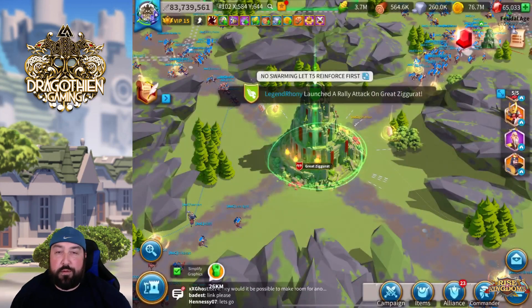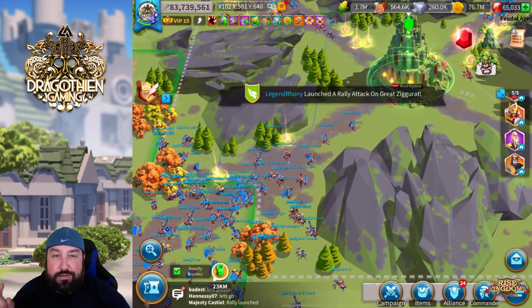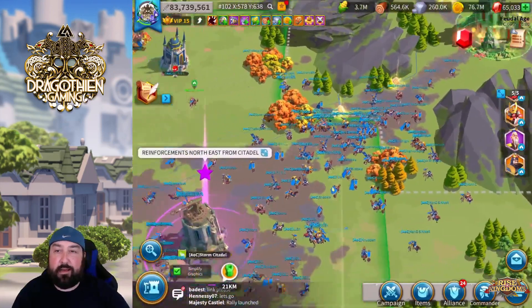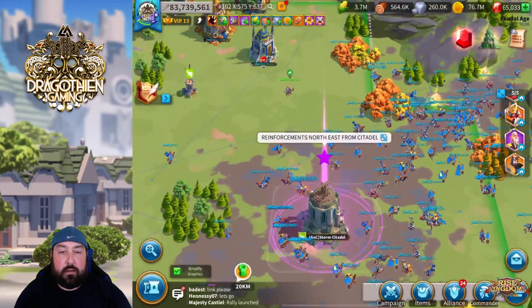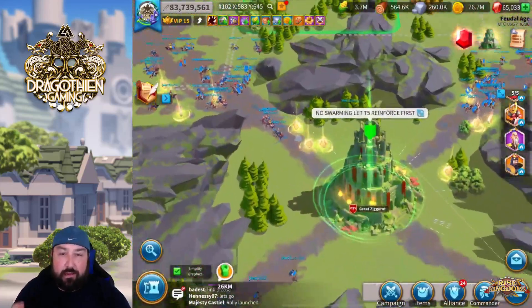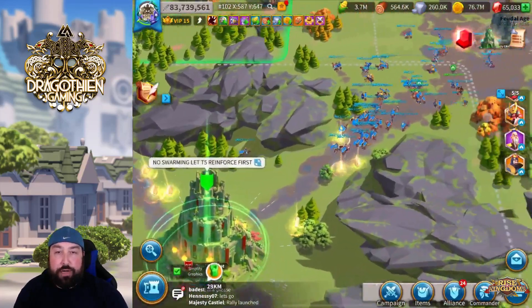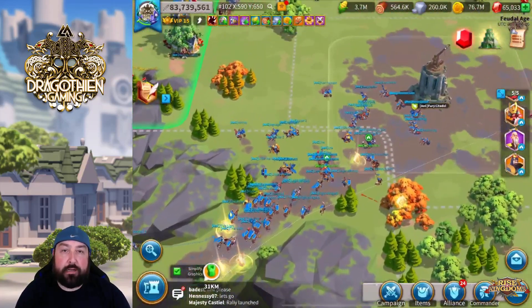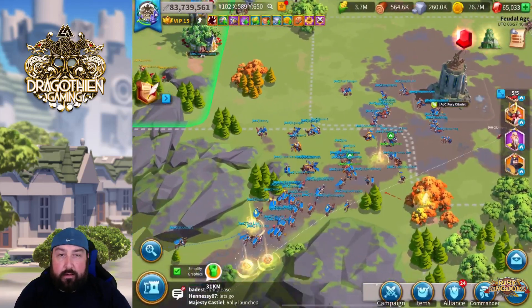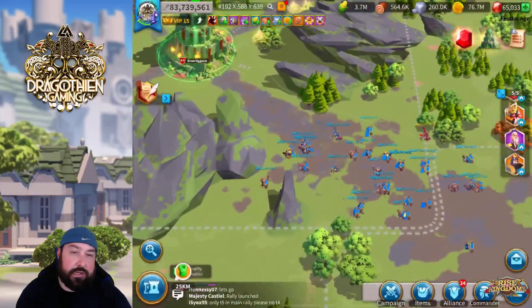Hello and welcome everybody to another Rise of Kingdoms video. This is Dragothian here and I've got a doozy for you today. This is us in Kingdom 16, Lost Kingdom 102, AOC, taking the Great Ziggurat in the Lost Kingdom. Our strategy was a really simple one — we went ahead and just did one rally, and spoiler alert, this was one rally, one shot, one kill.